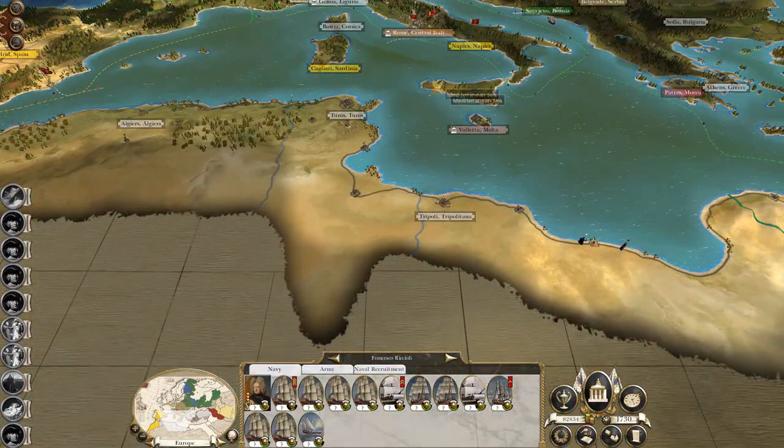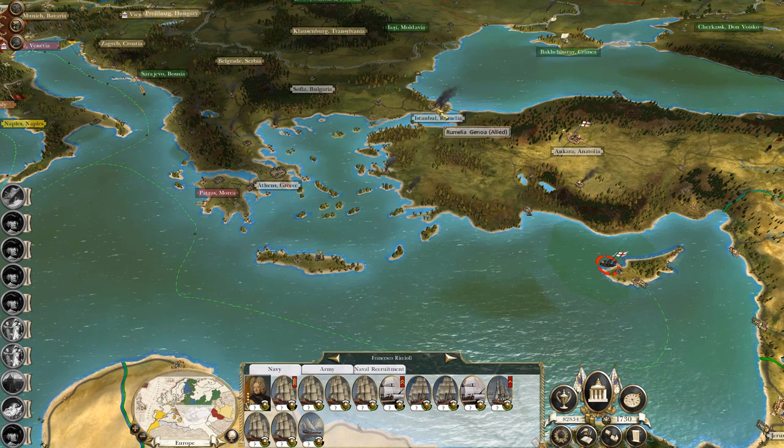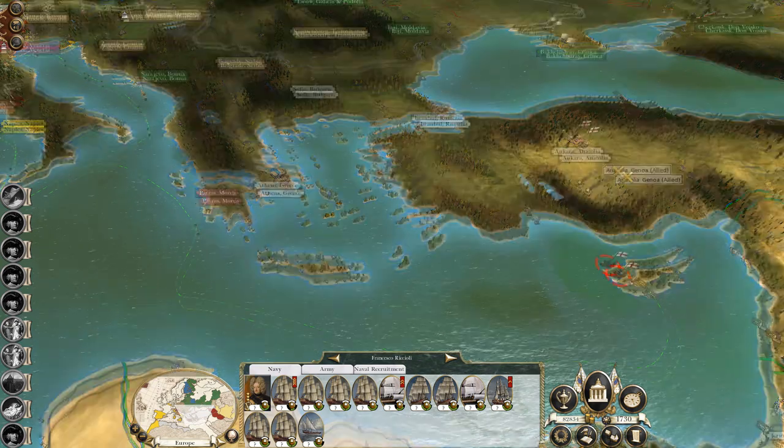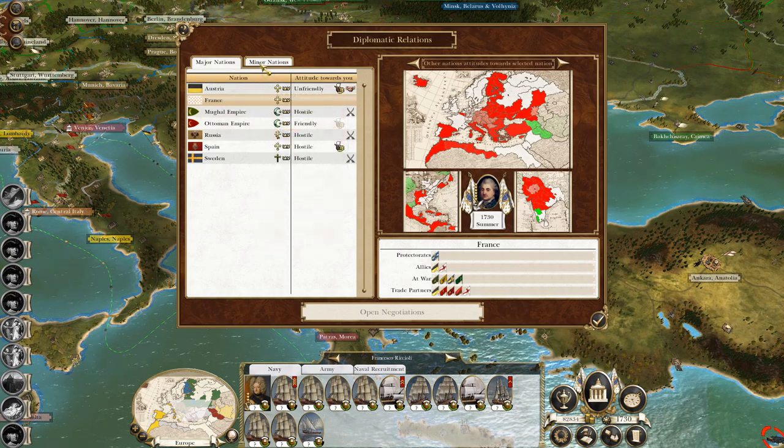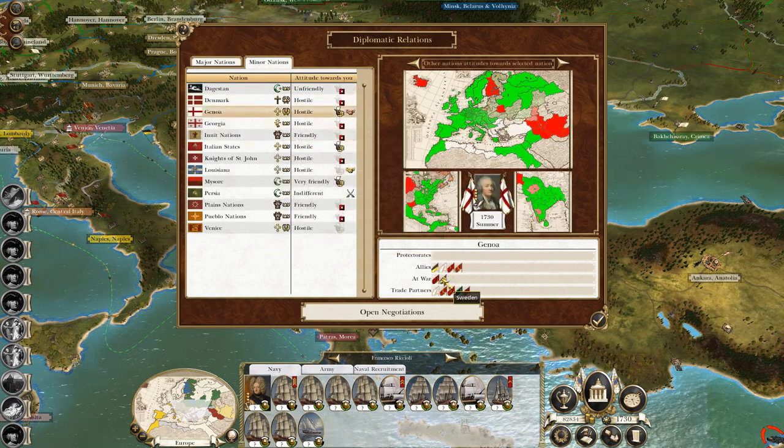The Genoese own all these regions in North Africa, they own Corsica, Athens, Istanbul, Anatolia, and also Bulgaria now. So hopefully they'll find they've bitten off more than they can chew.